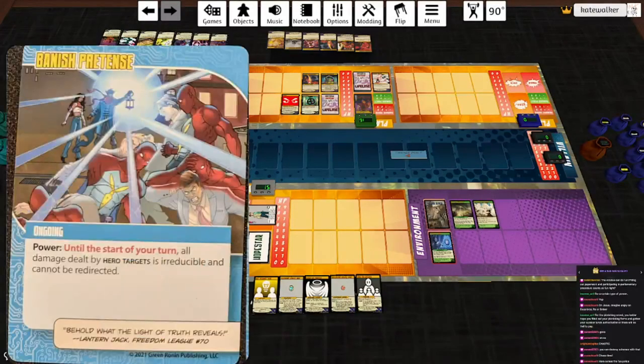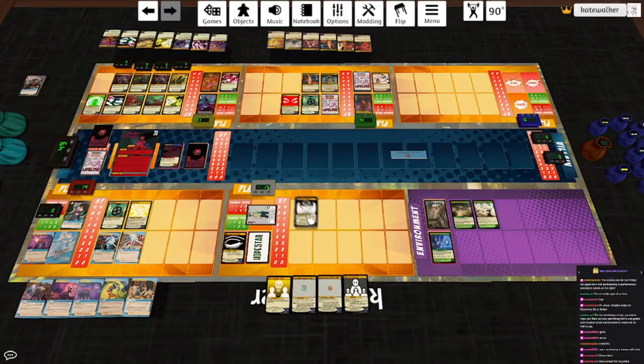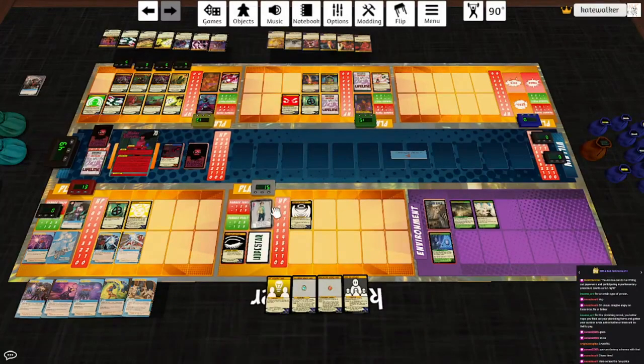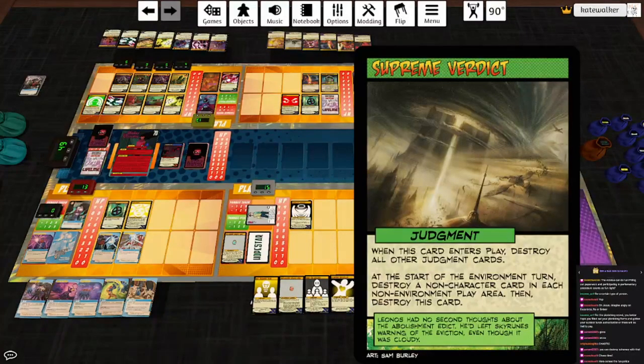Here's a good idea: Banish Pretense. Till the start of my turn, all damage dealt by hero targets is irreducible and cannot be redirected. So Hopestar can take advantage of this — we will prevent the damage she deals to Necro, so she hits Lantern Jack for one and Lifeline for one. Whenever a hero target would deal damage, reduce the damage by one. Power is destroying an ongoing environment card — destroy this card. I don't need that right now, let's activate her power: swap out a card, draw two. Destroy a non-character card in each non-environment play area, then destroy this card. Our Matter Manipulator can go — that's fine. We will destroy the Abomination.